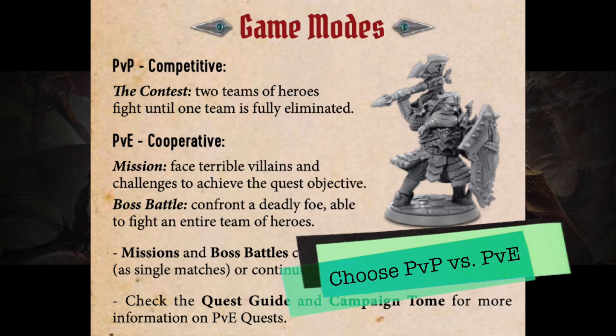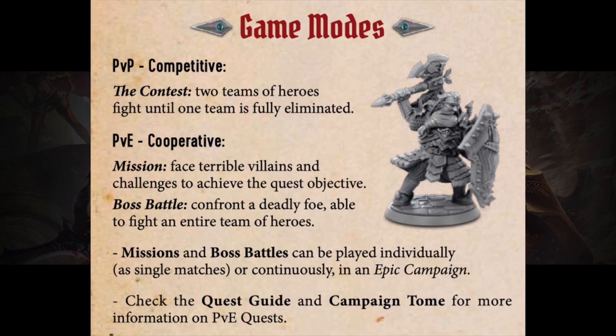Choose PvP versus PvE and only read the corresponding section on the quick starter guide. Unlike some other games, Arena of the Contest shares the majority of core game rules between PvP and PvE mode, so if you learn one, learning the other is a fairly easy process. However, there are still distinct rules between the two, so you need to decide which mode you will be playing first and focus on it. Regardless of which mode you choose, you will still end up reading most of the 6-page quick starter guide, but you should ignore unrelated sections to reduce confusion.